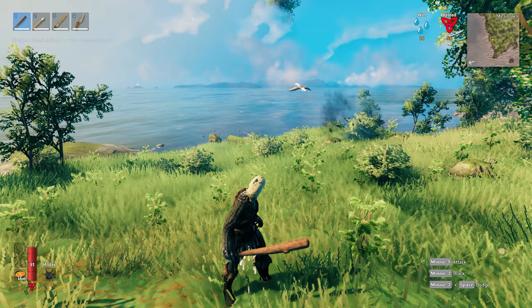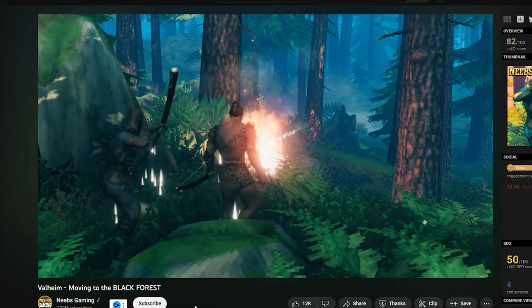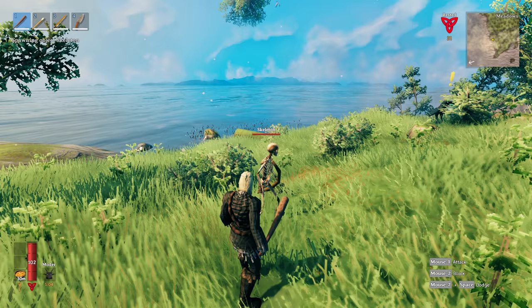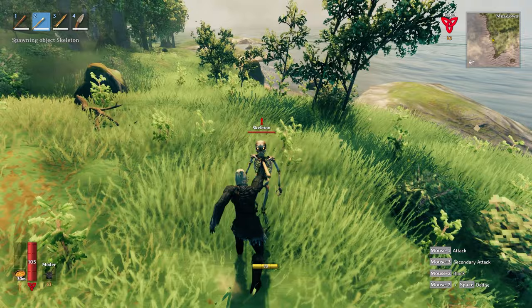Tip number two is damage types. Do you guys watch Neebs Gaming? Did you see that part early on when three of the guys were trying to kill a skeleton with arrows? Want to know why it took them such a long time despite it being a basic enemy and there being three of them? Well, the answer is damage types. Different enemies have different weaknesses and different weapons have different damage types.